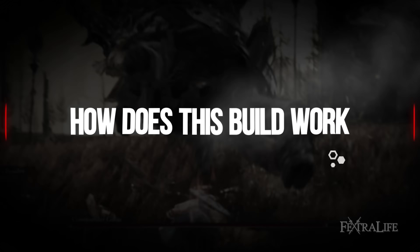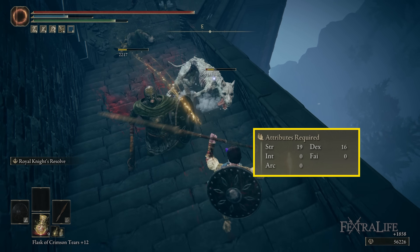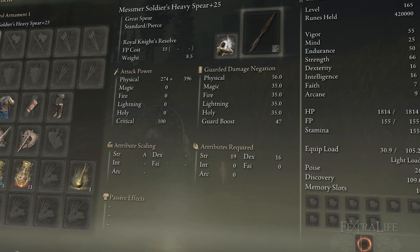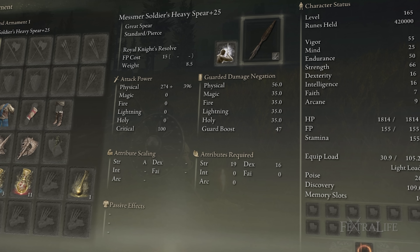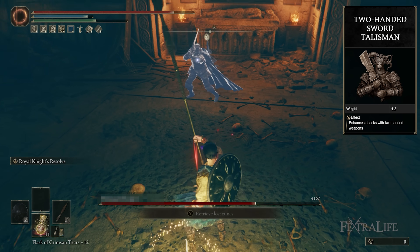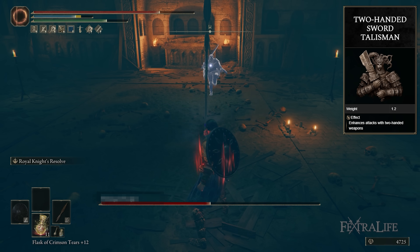Let's take a look at the Mesmer Soldier's Spear. This is technically a great spear, not an actual spear. It has mild strength and dexterity requirements, and I have it set to the heavy infusion. We will be two-handing this weapon more often than not, so we'll take advantage of that strength scaling. There is also the new two-handed talisman that increases your damage while two-handing the weapon.